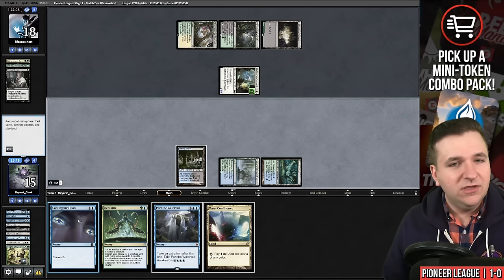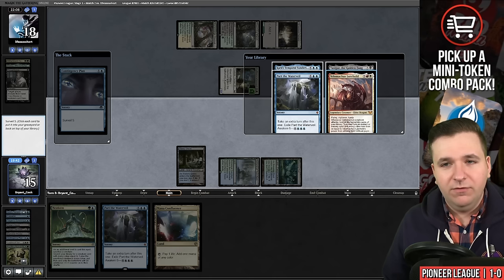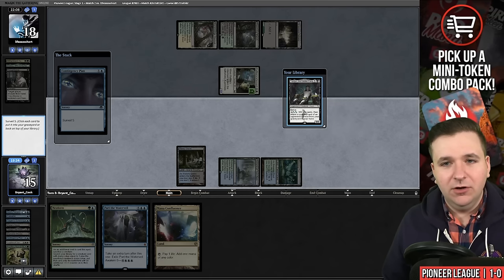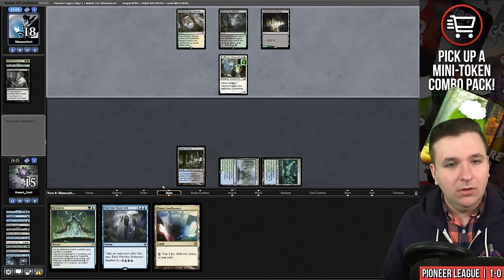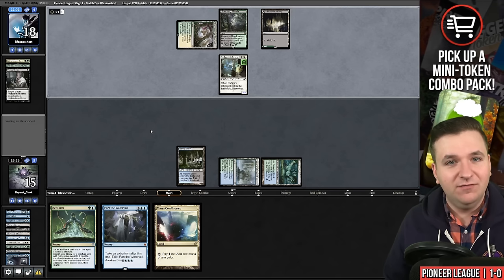If they have something like a Go Blank, I can discard — I guess Go Blank beats me anyway because it exiles my graveyard. Raffine's Informant discards a Chariot. They play a land. They have two cards left — I'll take it, I go to 12. They had the Duress. Oh, that's the game. I'm going to concede. The reason I'm conceding is that I know the top of my deck isn't good enough to win the game — I have two time walks and then the other Velomachus. So it's just not good enough. We'll go to game three.